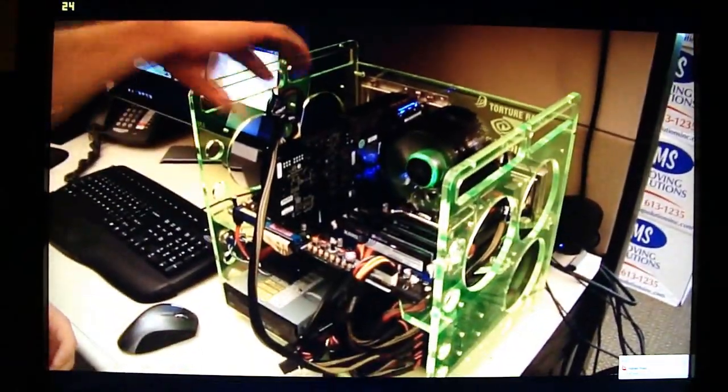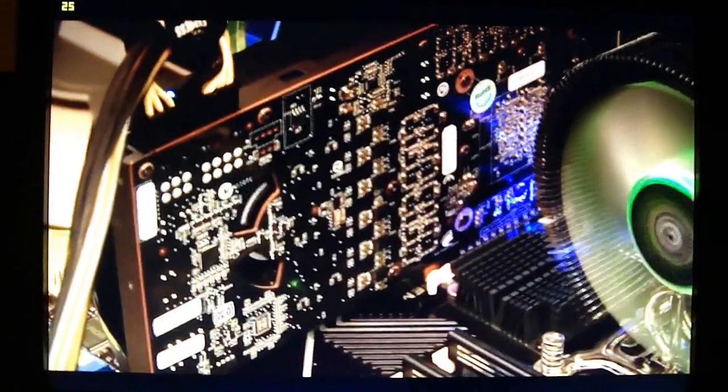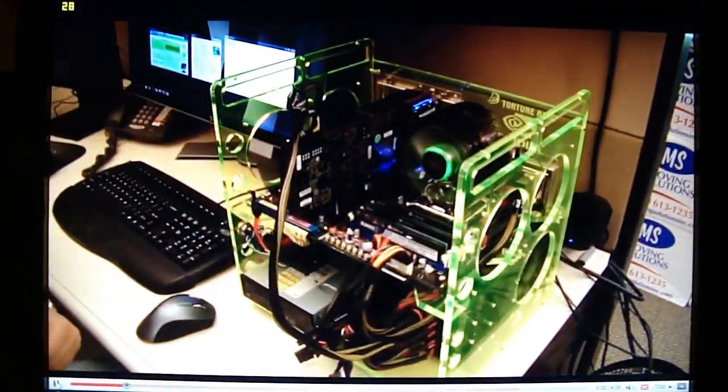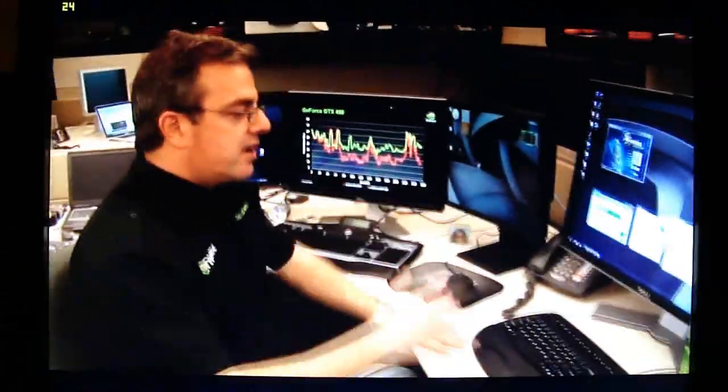So over here on this system, we have a GTX480 right here. It's got the nice little LED. This is our new high-end graphics card that's going to be coming to market very, very soon. It's plugged into an X58 system running at about 3.3 gigahertz. It's got 6 gigabytes of memory. So this is a pretty high-end system.